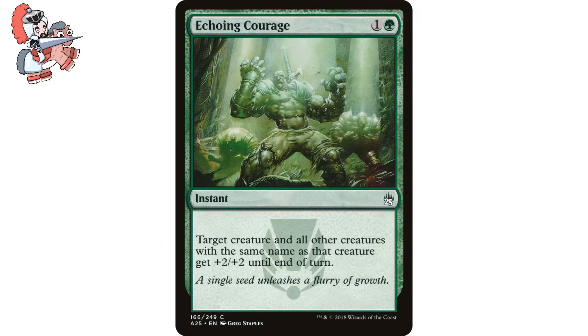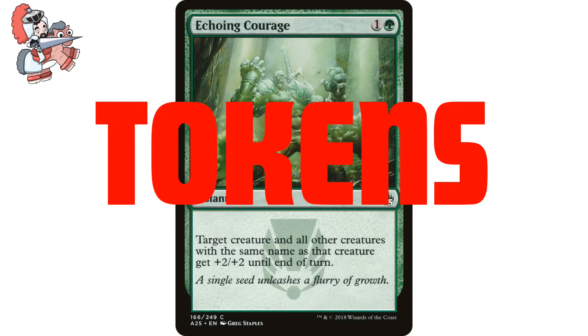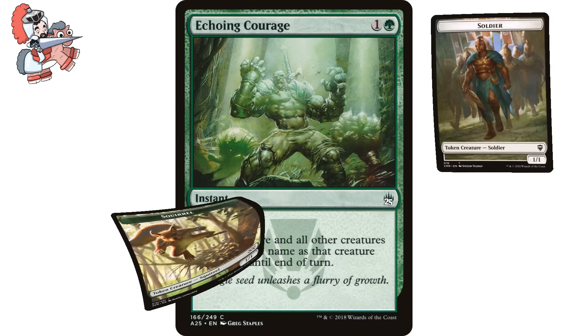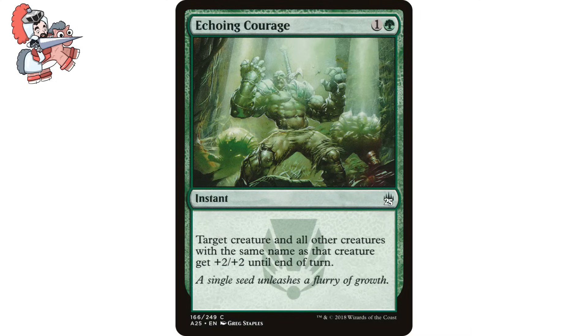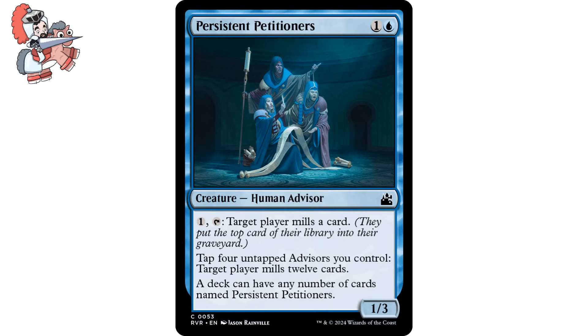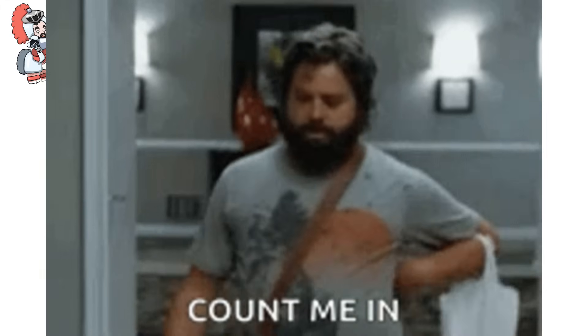Another selection: Echoing Courage. One and a green instant from Masters 25. It says: Target creature and all other creatures with the same name as that creature get +2/+2 until end of turn. This is probably the most niche card on the list, but its wording allows us to target tokens. For 2 mana, this is a decent buff to give a board full of squirrels or soldiers. This also counts for decks like Ivy, Gleeful Spell Thief, that make a lot of copies of stuff, as well as for a Selesnya build of Templar Knights, or Simic Persistent Petitioners if you're trying to get really weird and spicy and niche with it.